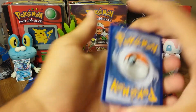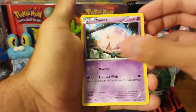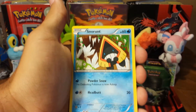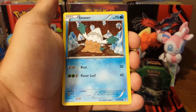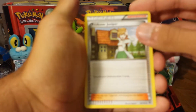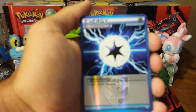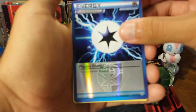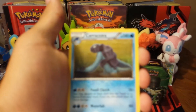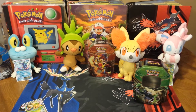Palkia and Dialga are supposed to represent space and time. First off we have Larvesta, Munna, Aeron, Snorunt, Snover, Rolycoly, Professor Juniper — always a good pull — Archen, Reverse Plasma Energy. The Rare is a Carracosta. I don't know why Pokemon insists on continuing to try to incorporate the fossil Pokemon when nobody seems to want to, but whatever.